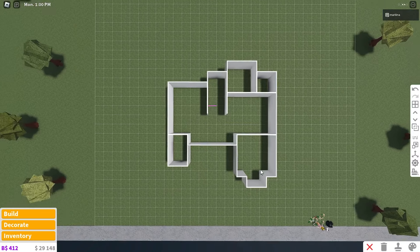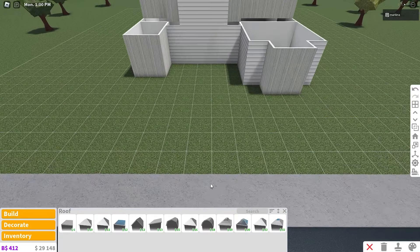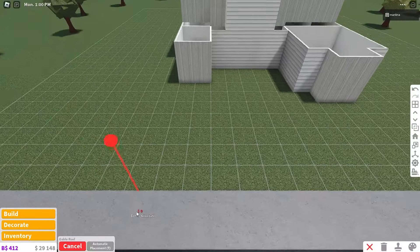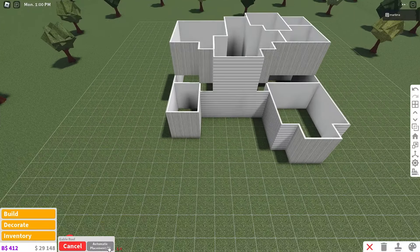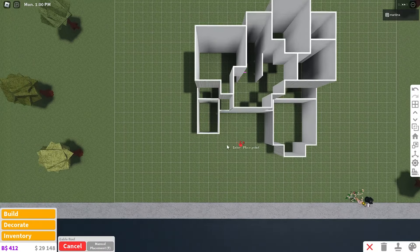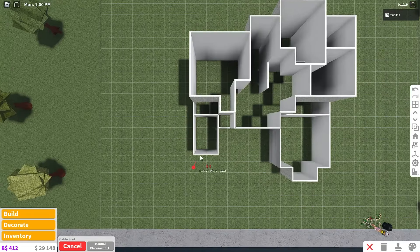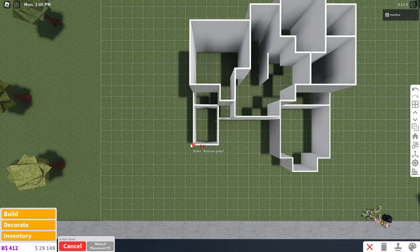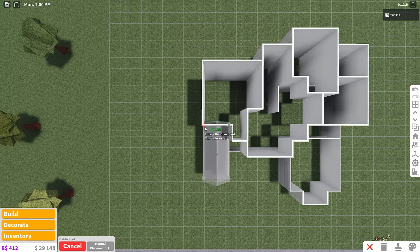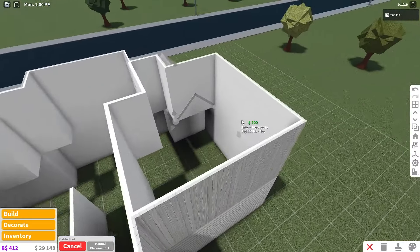Pretty nice for a budget house! Let's finish off the exterior — we've got to place a roof. We're going to use the gable roof almost the entire time. Each time we place the roof, click on automatic placement so it turns to manual placement. Start on the first floor — there are only two or three roofs here. Start on the left side at the bottom left corner, go to the right by two, back up by four, to the left by two.